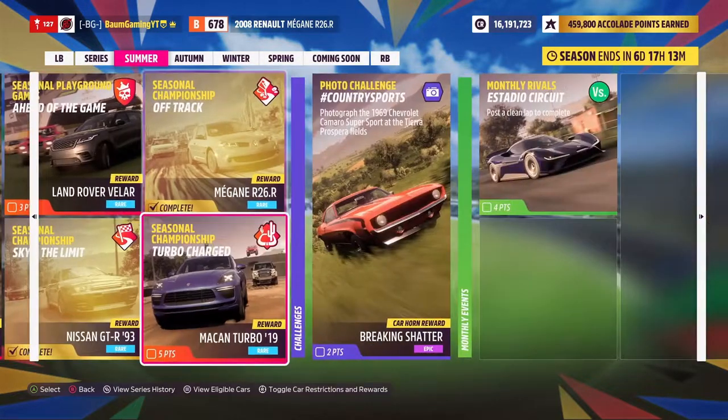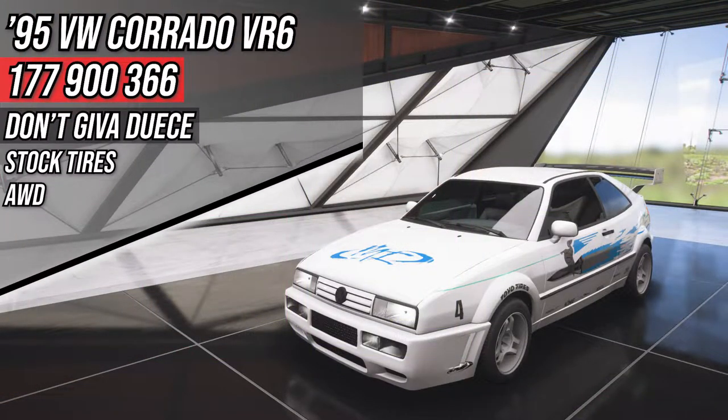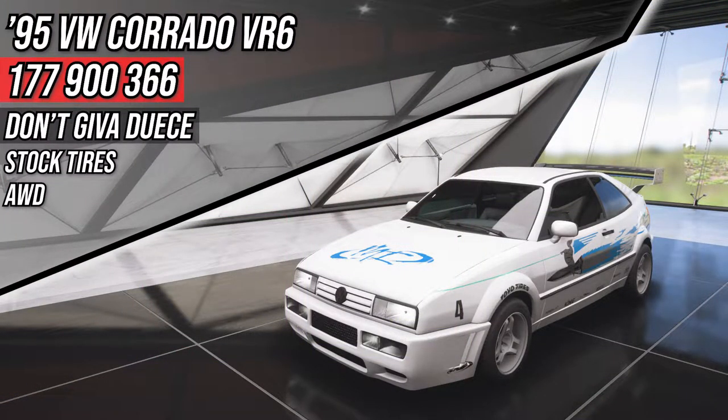We're going to jump into turbocharged to get that 2019 Porsche Macan Turbo. If you're new to the channel, I use three different cars in these championships just to show you different options - you only have to use one car. Our first car is the 1995 Volkswagen Corrado VR6. The share code and the tuner's name will be up on the screen now.